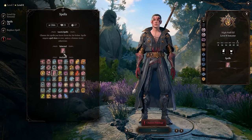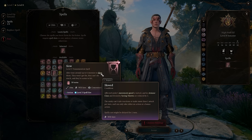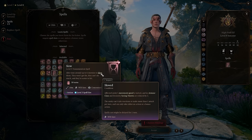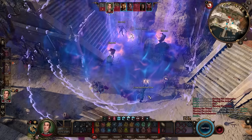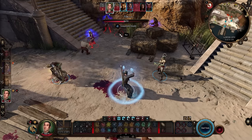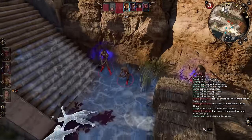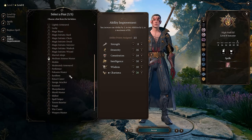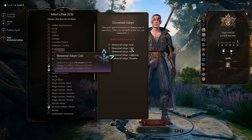At level eight, slow is one of my favorites. You can target up to six enemies and apply very strong debuffs: movement speed is halved, armor class and Dexterity saving throws are reduced by two, and affected entities cannot take more than one attack per turn — only either an action or a bonus action. This is also our second round of feats: you can push Charisma to 20 to immediately hit the cap and become an amazing damage dealer.